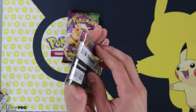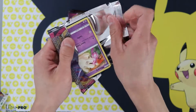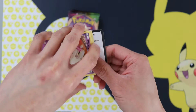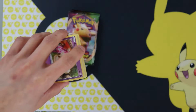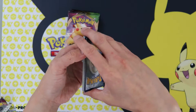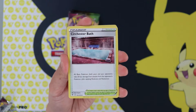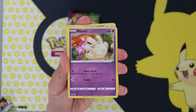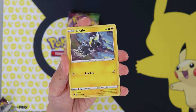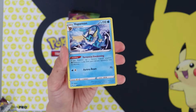Pack number three. I really hope we crack an amazing rare in this as well. I've seen them online — they look beautiful, and I'd love to see one up close. Cramorant, Kakuna, Sir Chester Bath, Milseri, Galarian Mouth, Chimico, Blitzel, Slugma, Beldam, and Vaporeon.